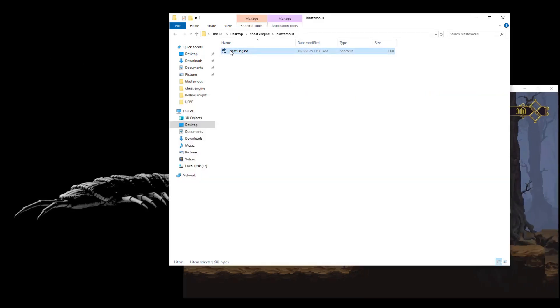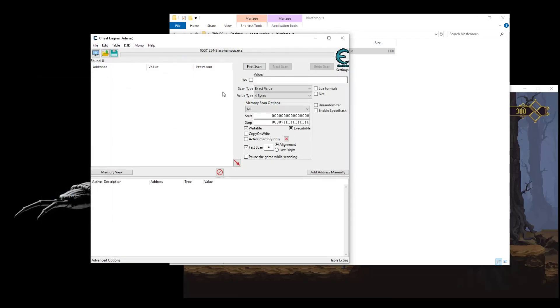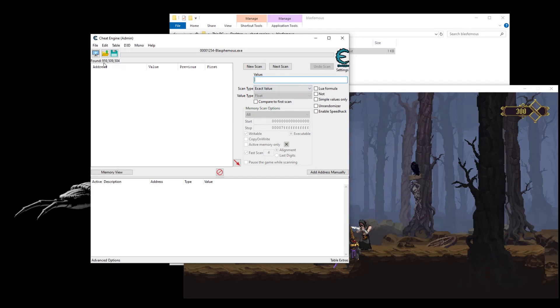I'm gonna open the Cheat Engine with the Blasphemous game. When you have a life bar, it's probably float values, so we're gonna need to search for some float. First scan — we have that bunch of values. Now we are going to start to drop it, searching for decreased values.